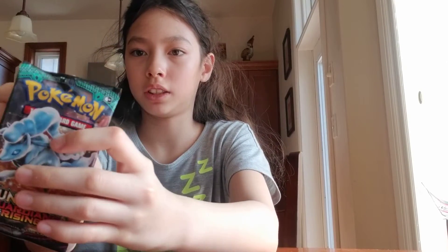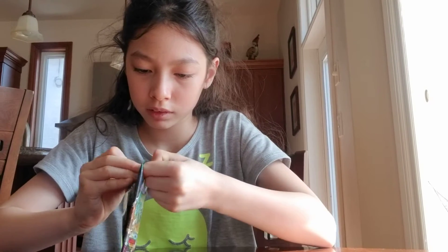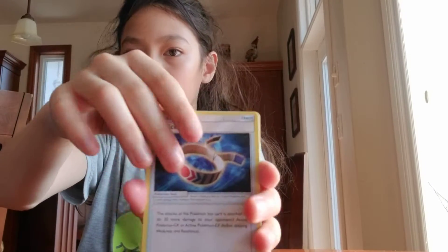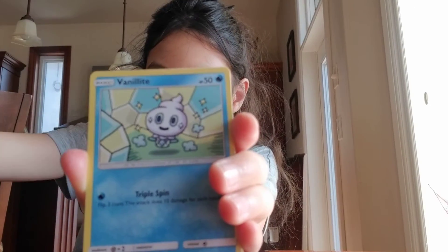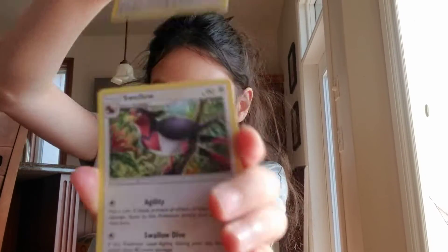Onto the next Guardians Rising booster pack. Here is a code card. Energy, Choice Band, Altar of the Moon, Machoke, Sandile, Murkrow, Vanillite, Castform Snow Form, Talon, and a Swellow. Evolution line — so nothing good in that booster pack.